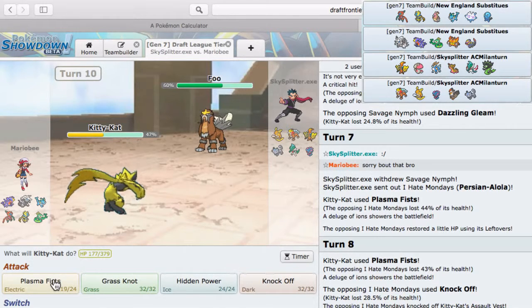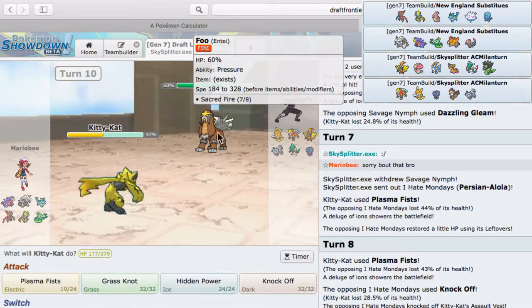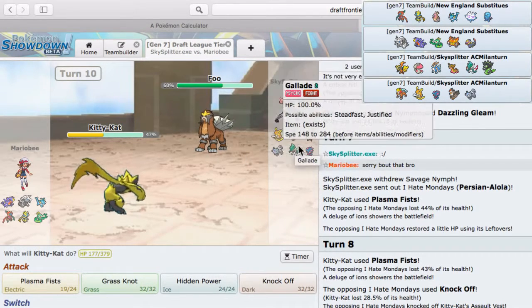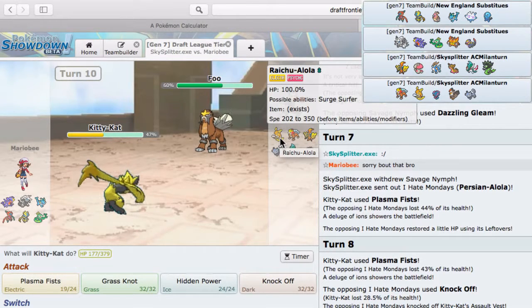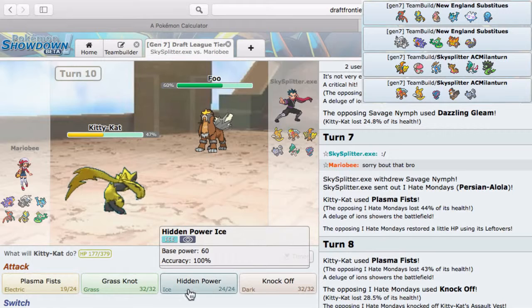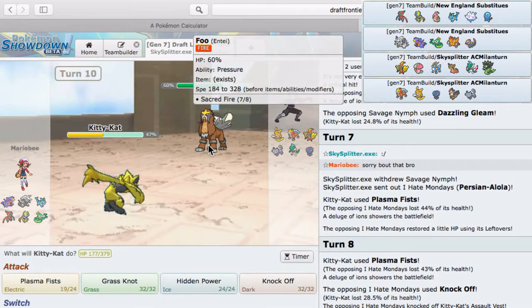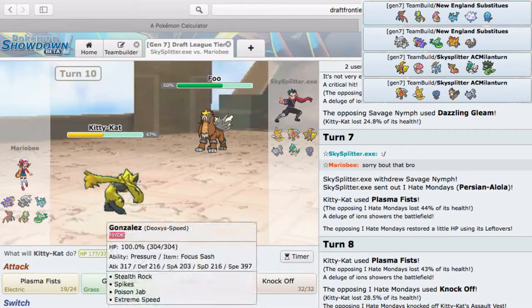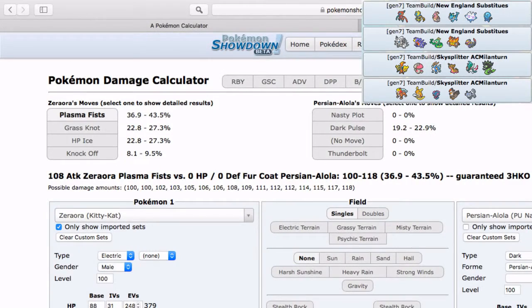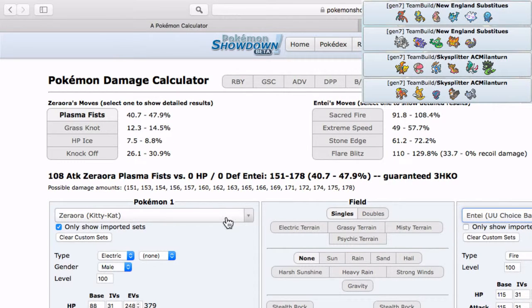I don't really have the best switch-in because he could easily double. I got all the damage off I need and he's not Scarfed. I didn't Double Speed though because he could have Hidden Power Ice. I think I'm going to actually stay in here because I don't think he can Sacred Fire here. What's the worst he can hit me with — if it's Entei or Cobalion, Stone Edge would be the most threatening.